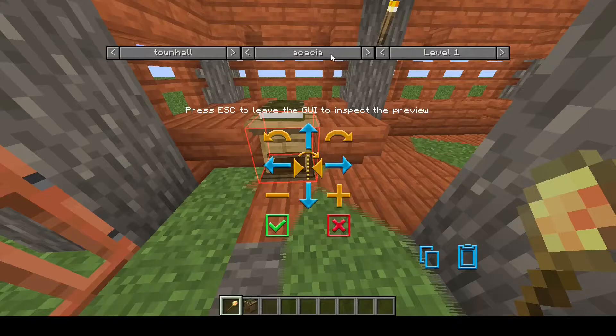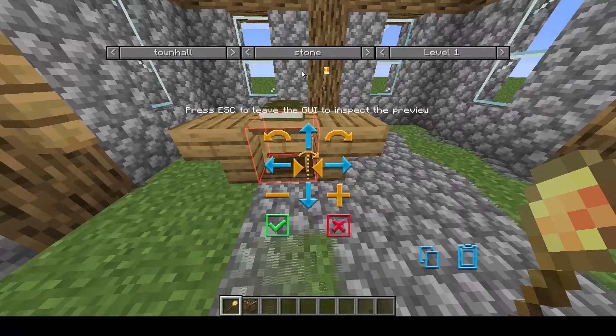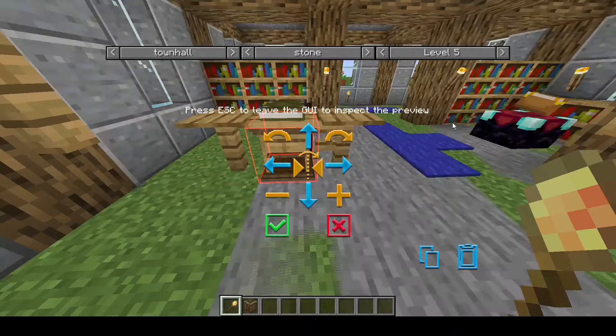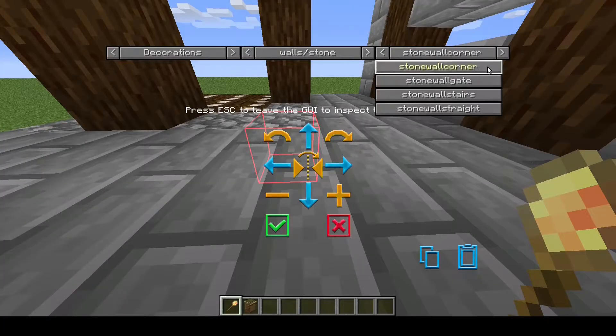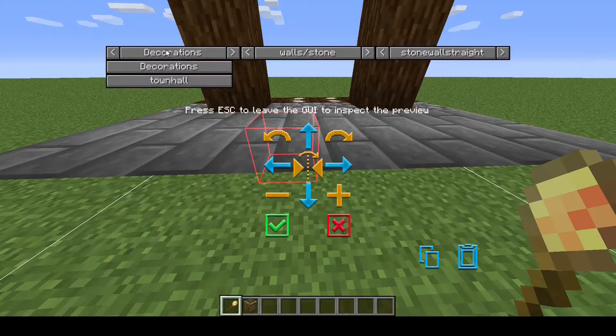The middle button will be the style of the thing that you're building, and the right-hand button is to preview different levels or different variations of the building. For example, in decorations if you go to wall stone there are several different types of stone walls, so this is where the variations are.